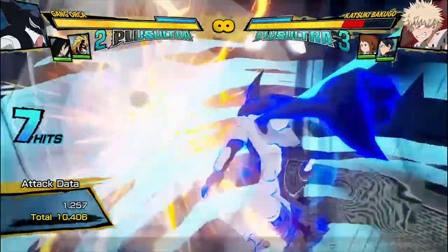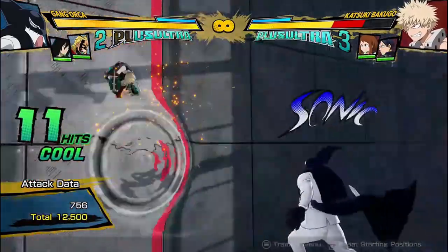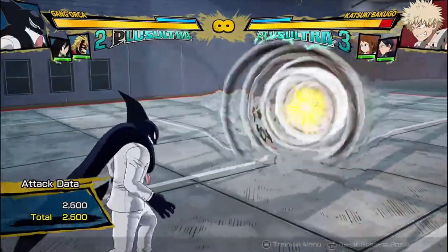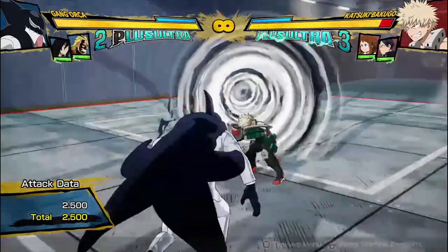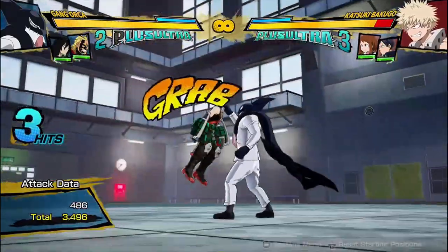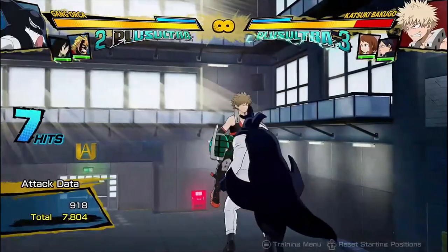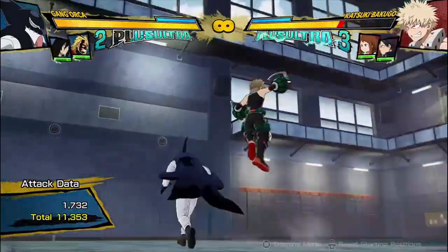He can extend his combos in a lot of ways that I don't see people using online. You can hold this button down and it does a larger version which actually stuns the opponent. So if you hold it down in the charge version, you can actually just run up and get a combo this way, and then get really good damage off of it.